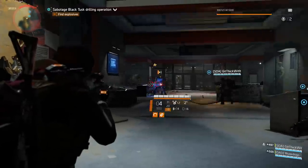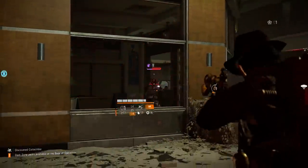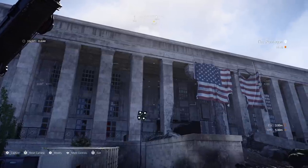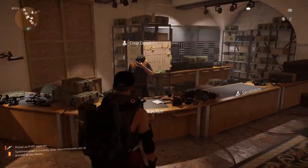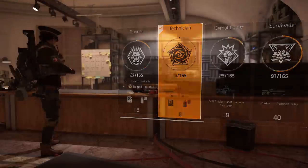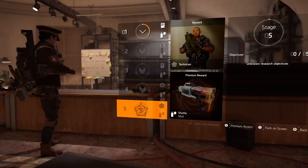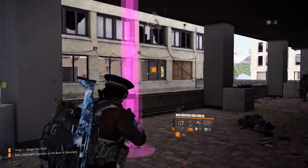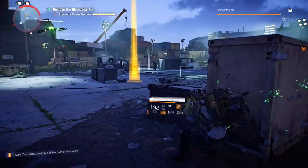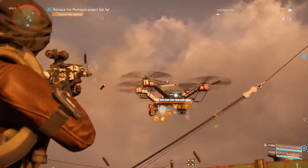The Technician is only a small part of all the new goodies in the Division 2. The specialization is included in the pre-post-launch Episode 2 update, which is out now for all players and takes agents to the Pentagon. Year 1 pass holders have the Technician automatically unlocked, but all other players can access the new specialization by going to the Quartermaster at the base of operations and completing field research objectives. For more on the Division 2, subscribe to this channel and visit us at news.ubisoft.com.